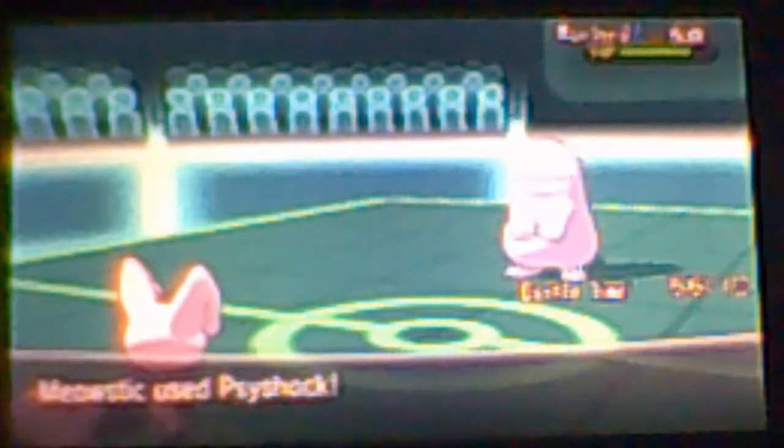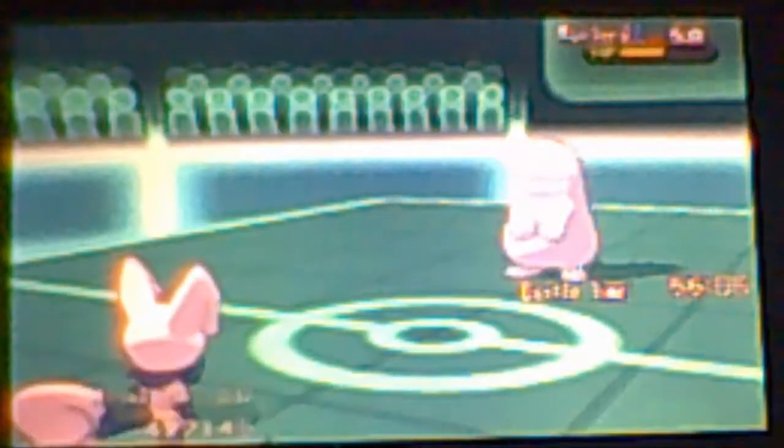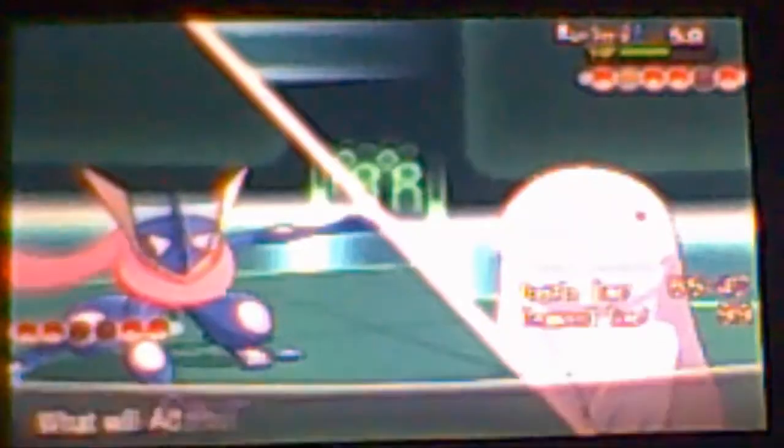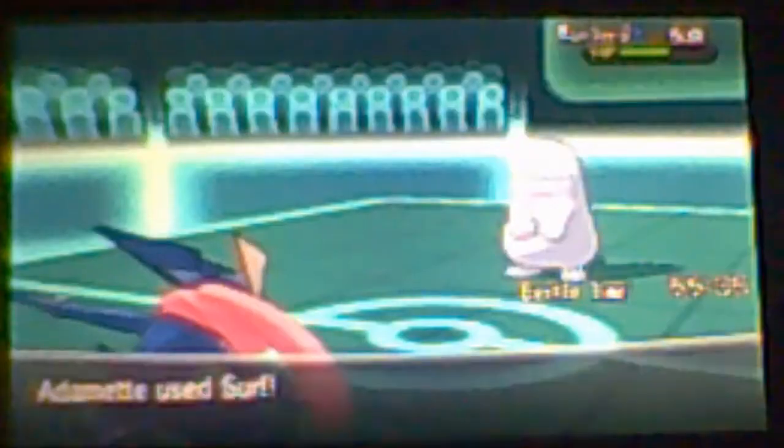Now I'm going to go for Thunder Wave and that does a good chunk of damage, leaving him at about half HP. He's gonna kill me off with Earthquake, and unfortunately Quagsire has Leftovers so he has more HP. Now I'm gonna send in my Greninja, which was my starter.